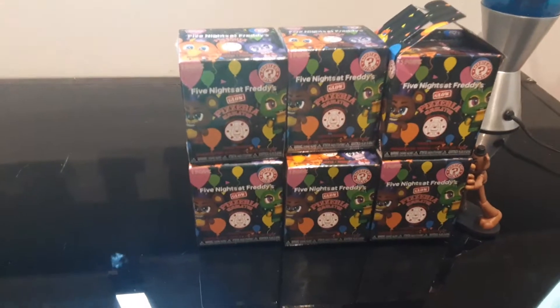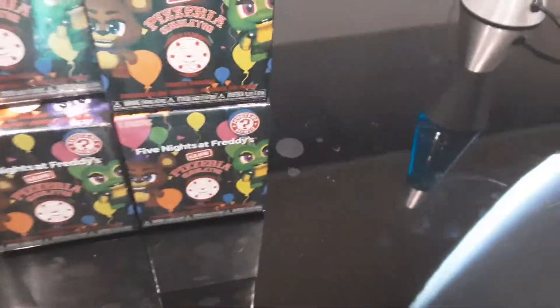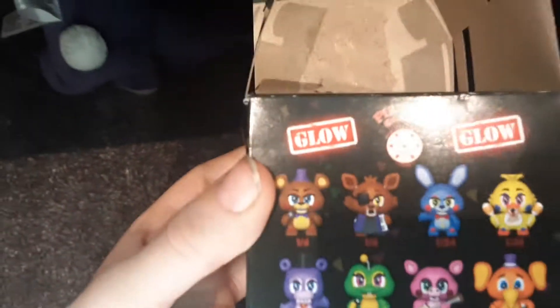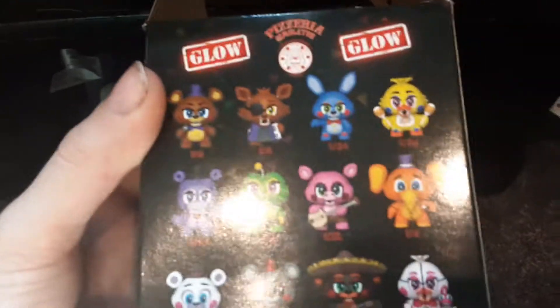Okay, here comes Freddy. Freddy's coming. Thank you Freddy. Now Freddy, you just teleport out of here. Now that Freddy's gone we can start looking at these. I've already opened one and I won't tell you what this one is. So there's Rockstar Freddy, Rockstar Foxy, Rockstar Bonnie, Rockstar Chica, Mediocre characters, LP, Lefty, El Chip, and Fronton Chica.